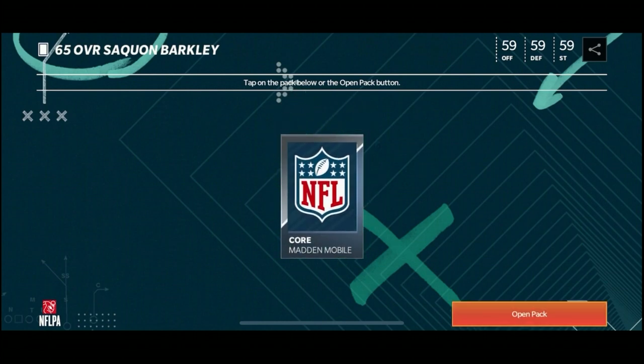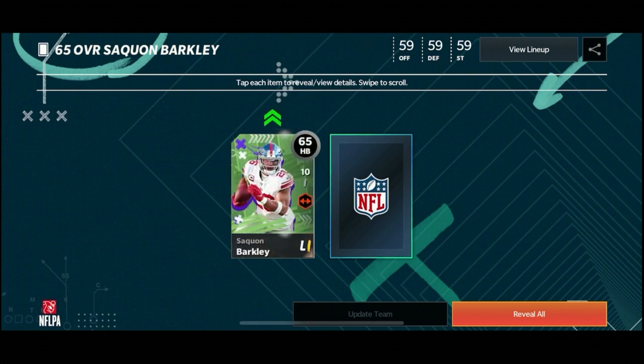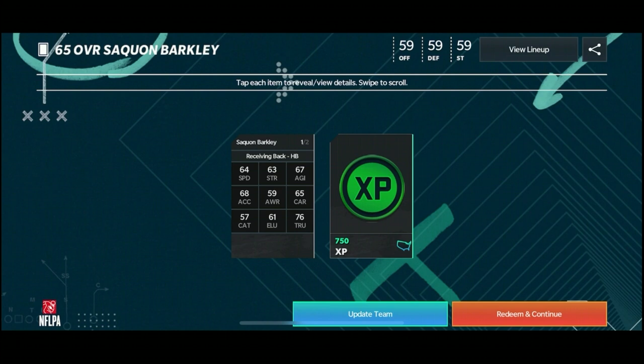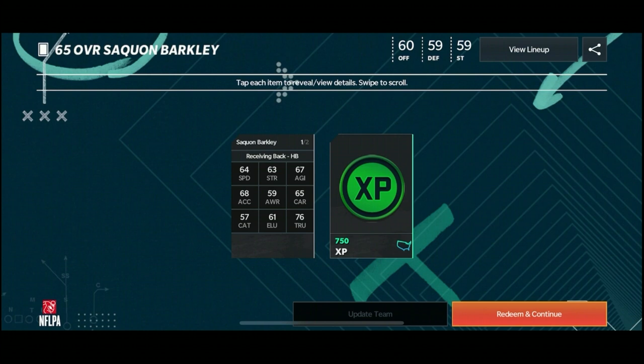65 overall Saquon Barkley, and my squad's only a 59 - that can't be bad. Let's check out the stats: 64 speed, 63 strength, 67 agility, 68 acceleration, 59 awareness, 65 carry, 57 catch, 61 elusiveness, and a 76 in trucking - that's pretty OP right there. We got some experience as well. Let's update the squad - right away we boost our offense to 60, loving it!